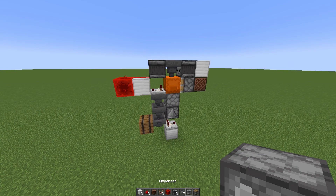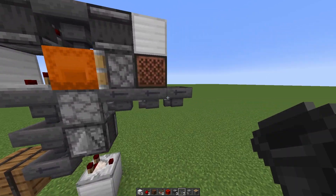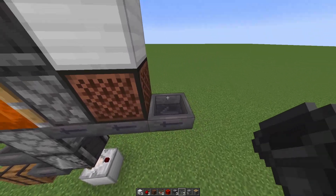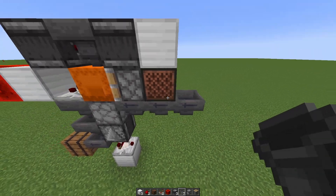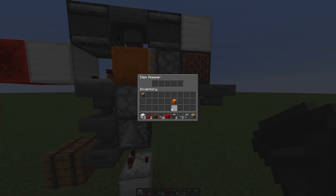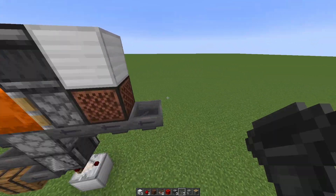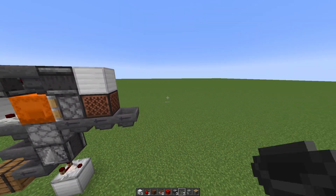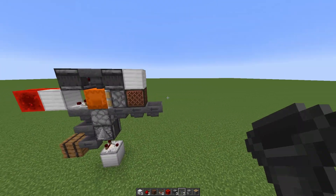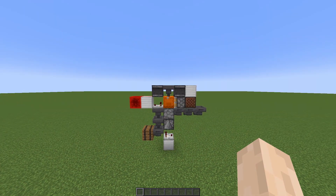Last thing we need to do is place a line of hoppers back here. Three are enough for now, and what this will do is refill the dispenser with more shulker boxes. You can have this dispenser filled up, and also all these hoppers filled up — you can extend this line to whatever length you need and even hook it up to a shulker box distribution system of your choice. And like so, the system is complete.